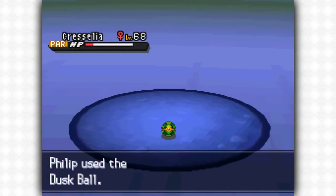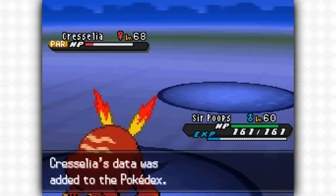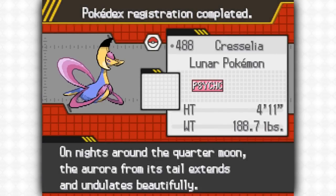Simply weaken it down, paralyze it, send it to sleep - whatever your preferred method of capturing Pokemon is - and you'll have yourself Cresselia. If this helped you, feel free to subscribe to Kanto University. There will be a lot more helpful guides on this channel and thank you very much for watching. Hope this helped.